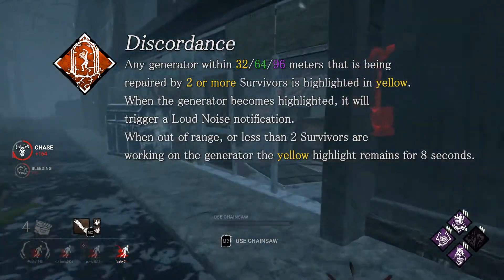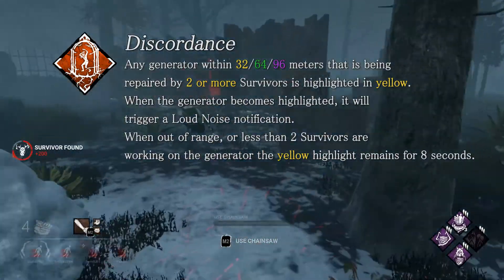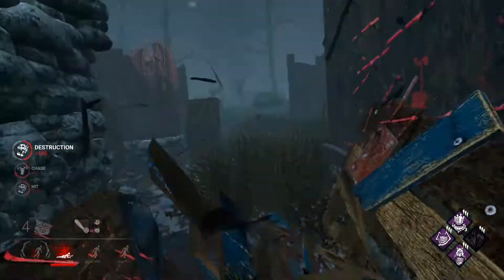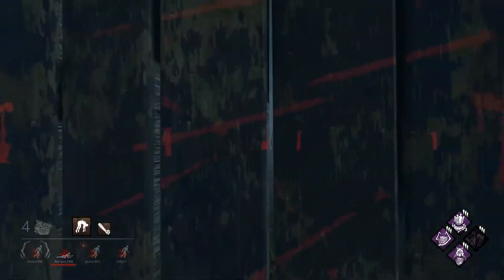Discordance now has a limited range of 96 meters, which is still pretty far, and no longer spams the loud noise notifications at you while it's active. Discordance used to have an odd interaction when leveling up, giving you less information at higher tiers, and they removed that as well. It's now marked until the requirements are no longer fulfilled for eight seconds — a great change.